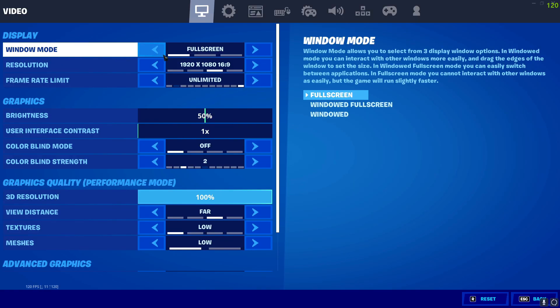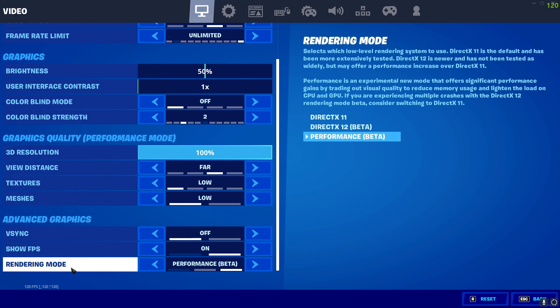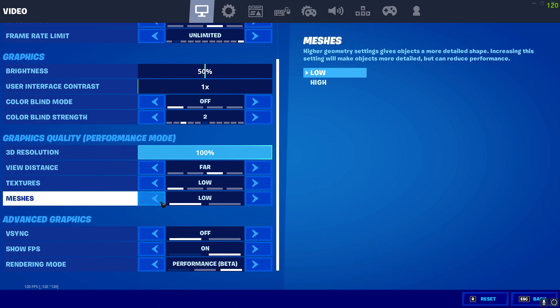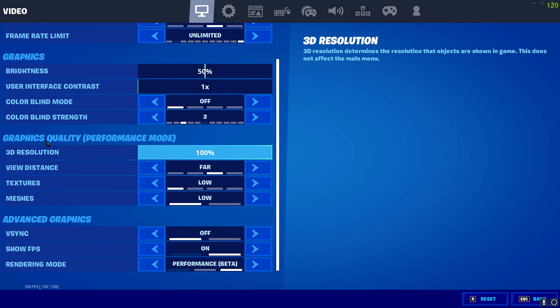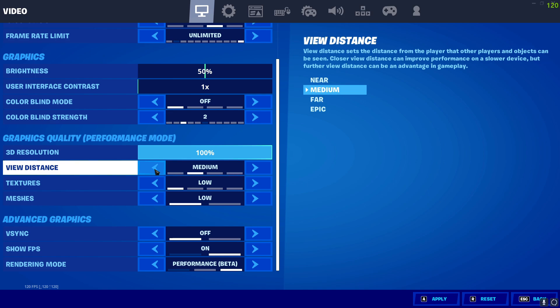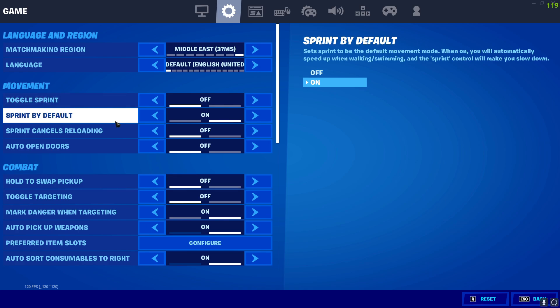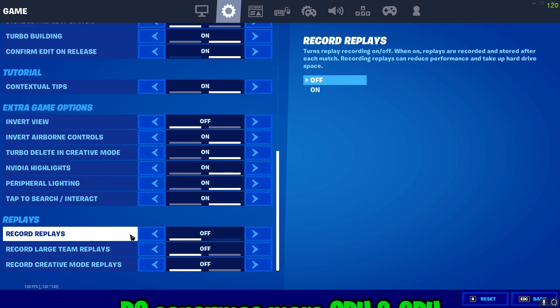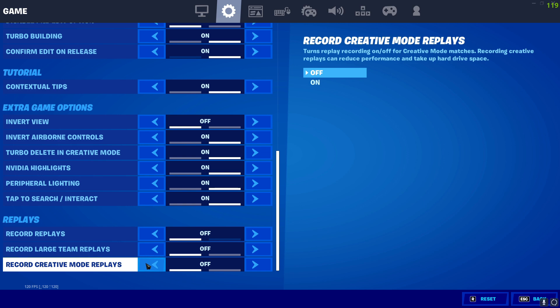Once you are logged into your game, go to your settings and scroll all the way down until you find your Rendering Mode. Make sure it is on Performance Beta. After you are done with the Advanced Graphics, the game will ask for a restart — restart your game and come back into your video menu. Most graphics quality settings will be gone; you'll only see 3D Resolution, View Distance, Textures and Meshes. Make sure Textures and Meshes are set to Low. For View Distance on a low-end PC, keep it to Medium or Low. Also go to the gear option, scroll down, and make sure that Record Replays is turned off — recording replays consumes more CPU and GPU power, so turn it completely off for better results.